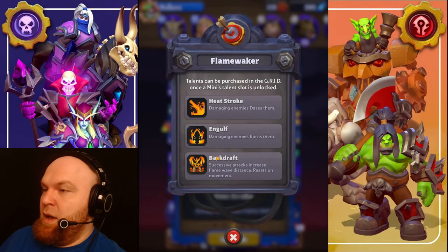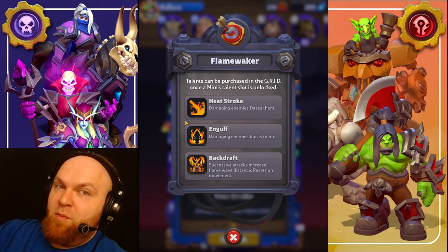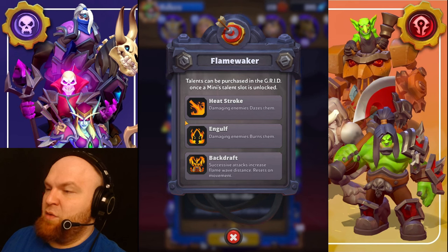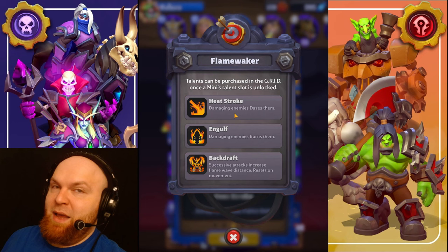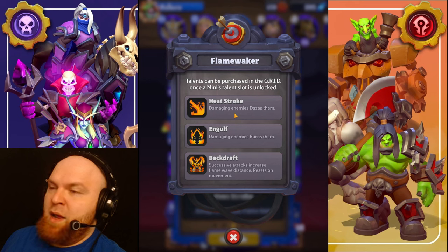Number one is Backdraft because this talent covers literally the whole screen. A lot of times when fighting, it was hitting the tower and everything coming from behind — really good. Number two is Heat Stroke, the one that dazes enemies — very helpful, you get an AoE slow and a lot of things won't even come close to you. Number three is Engulf — this unit does a lot of damage already so we don't need more, but as a third talent that's how you take it.